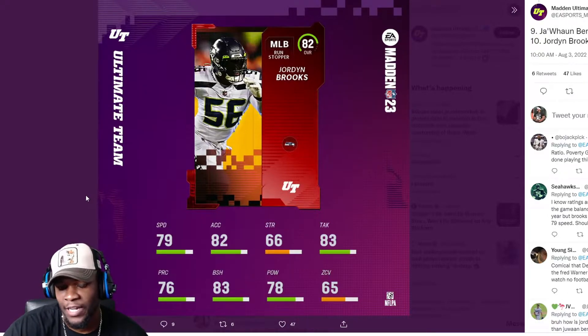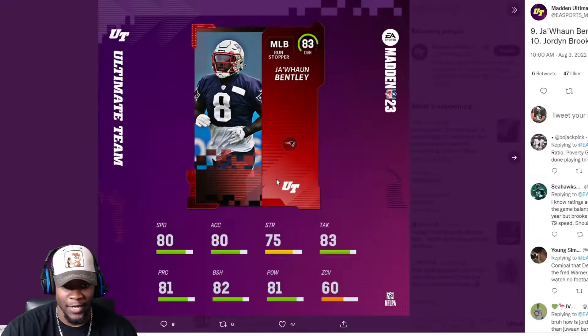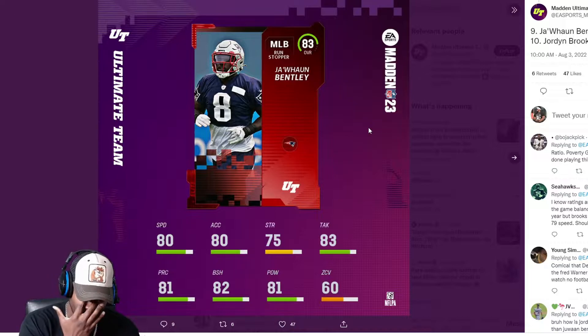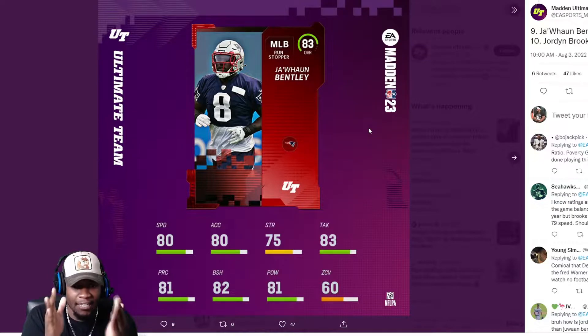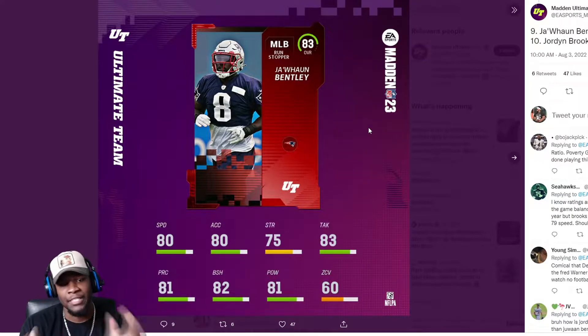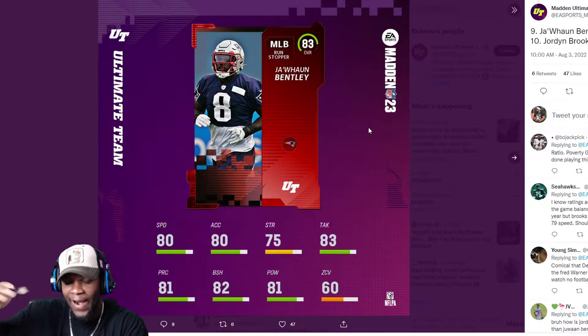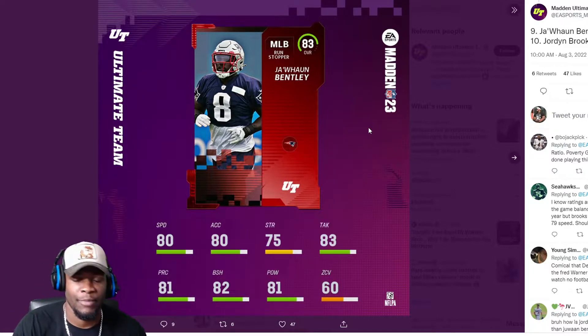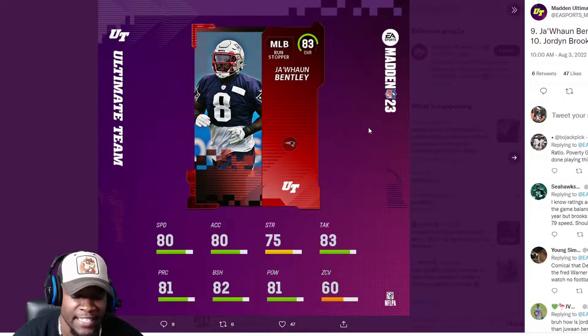Zone coverage is really low for a middle linebacker, and strength is extremely low at 66. Moving on to Juan Bentley with 80 speed. Core Elites are always so balanced, and I don't believe they should be. I believe Core Elites' strong points should be their highest attributes — kind of like when Ultimate Legends came out, some had super fast speed but terrible other stats.